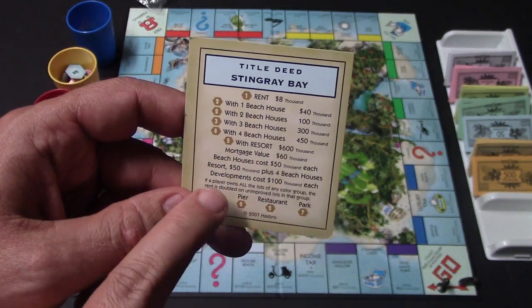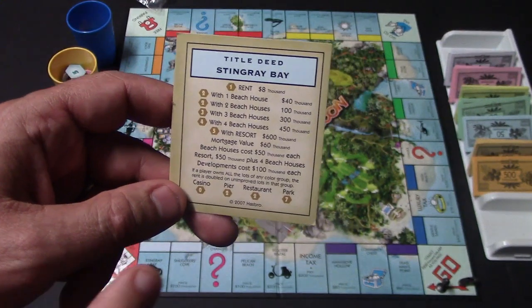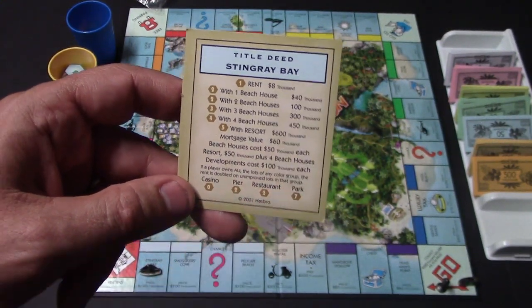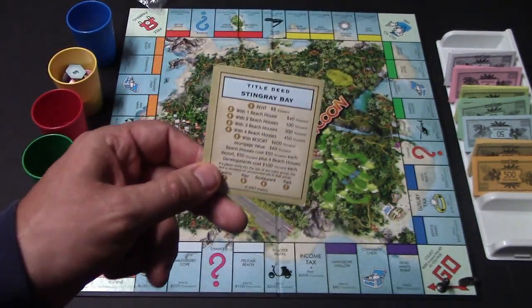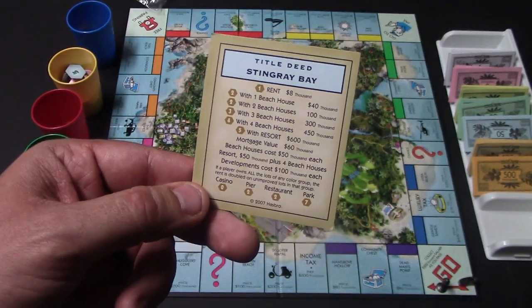On top of this, you have the developments you can purchase and put on there: the casinos, restaurants, et cetera. The card will tell you how much they cost each. You're only going to be able to put one development per property — one pier, one casino, et cetera — but you can mix and match them. They have different things that they do, which I'll talk about later.